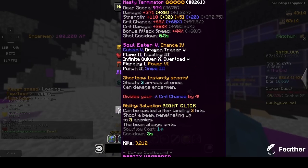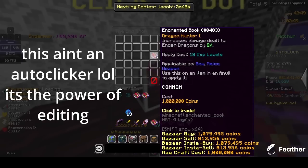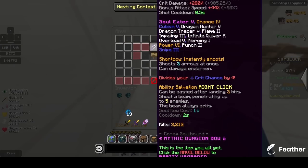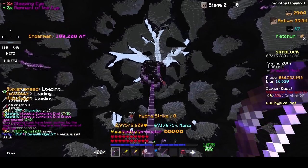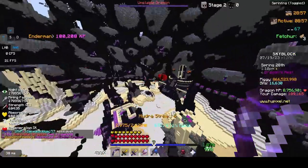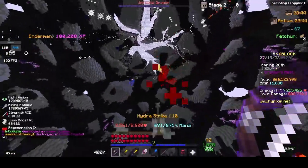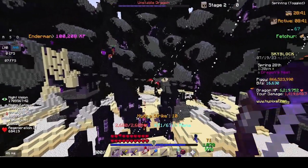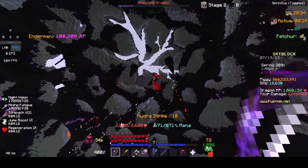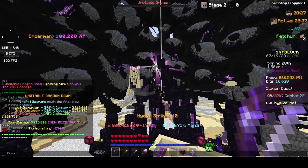Next I want to test my Terminator out on some dragons, but I'm going to make the best financial decision I possibly could and buy Dragon Hunter 5 for this. Our Terminator now has Dragon Hunter 5. Alright, the dragon's spawning now — going crazy! And we got first damager with 3.2 mil. That was really good.